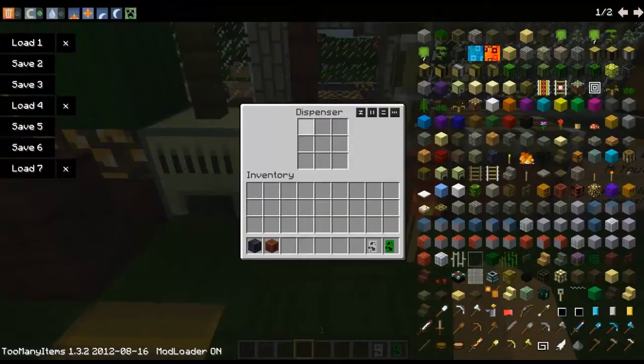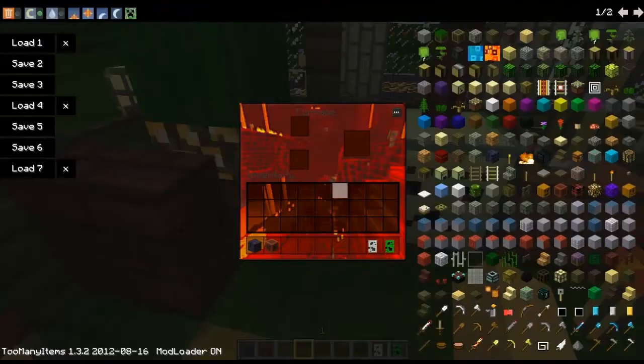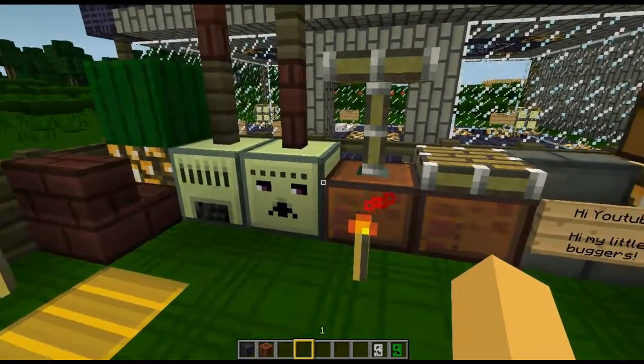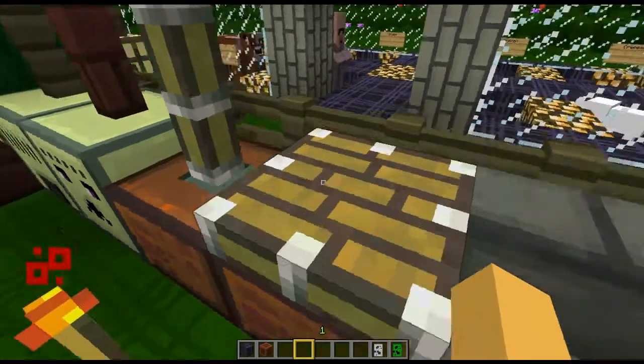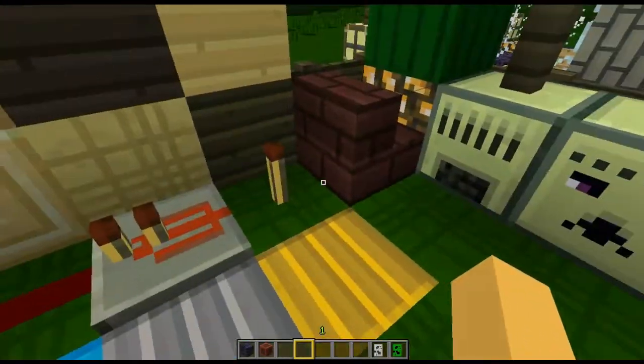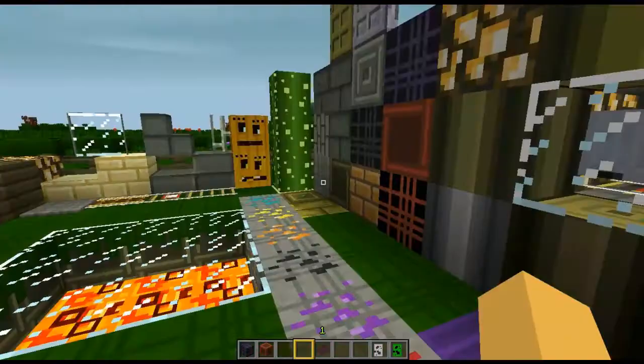That's the furnace — I mean, this is the dispenser right here. This is the furnace. Whoa, look at that. And yeah, this is the piston. This is the sticky piston. On redstone torch, off redstone torch, repeater, and off redstone.